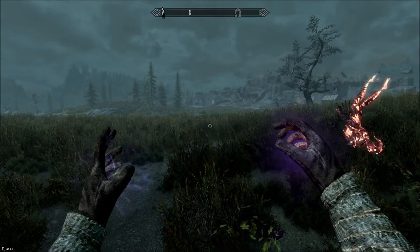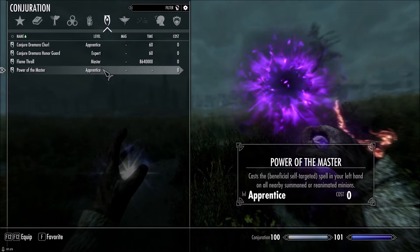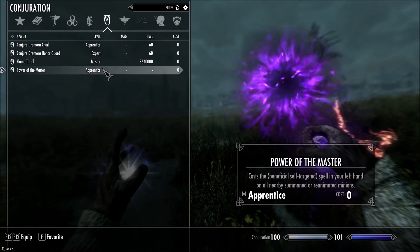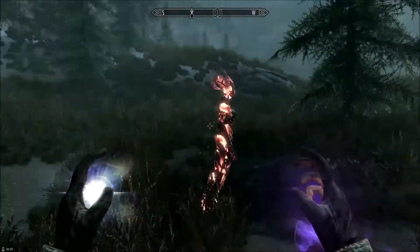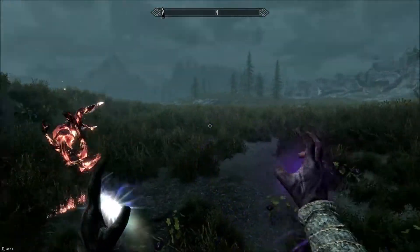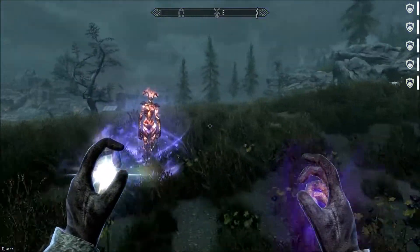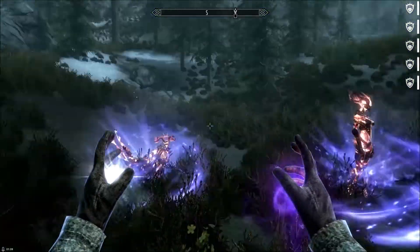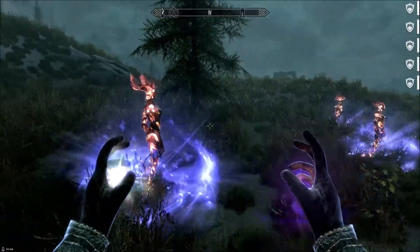Now, where it gets really cool is Power of the Master, which allows you to cast the beneficial self-target spell on your left hand on all nearby reanimated minions. So if you have Flamethralls — boom! Now we have five Flamethralls, which will copy not just my spells, but each other's spells.